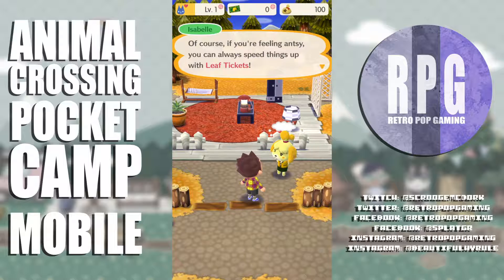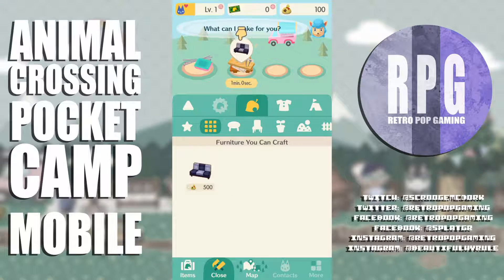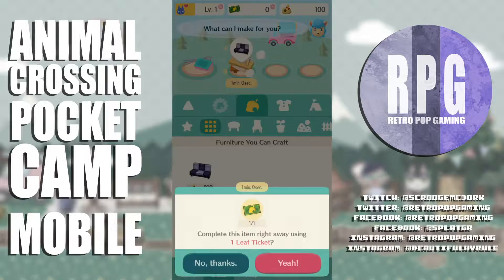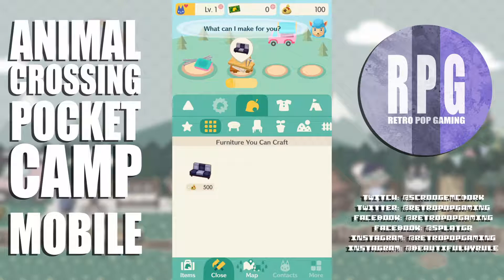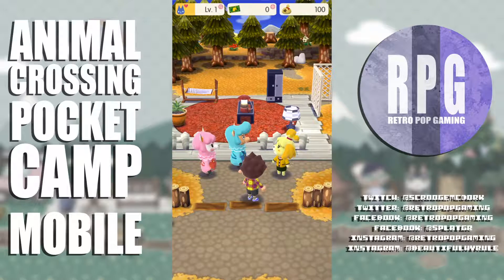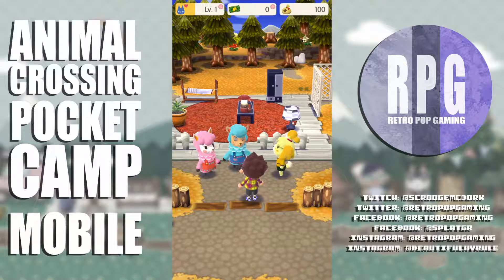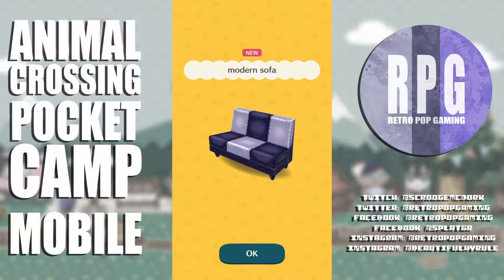Reese says she has a few extra leaf tickets — she'll show me how it works. In crafting it shows one minute zero seconds remaining. I can complete this item right away using one leaf ticket — bloop, complete. Modern sofa — it's pretty sweet.